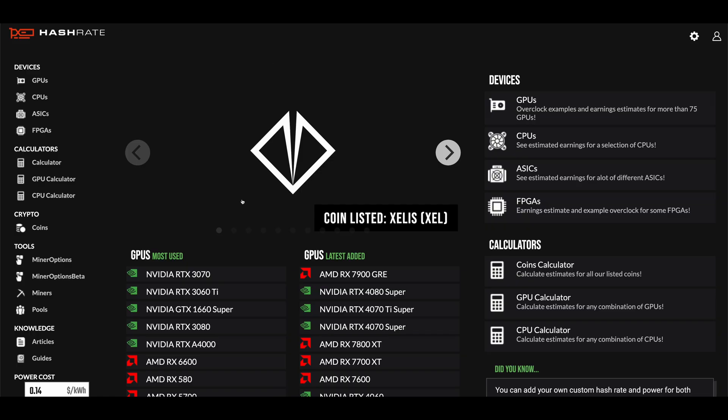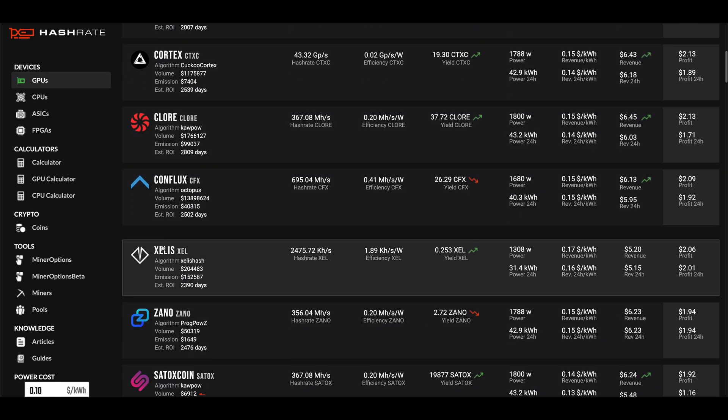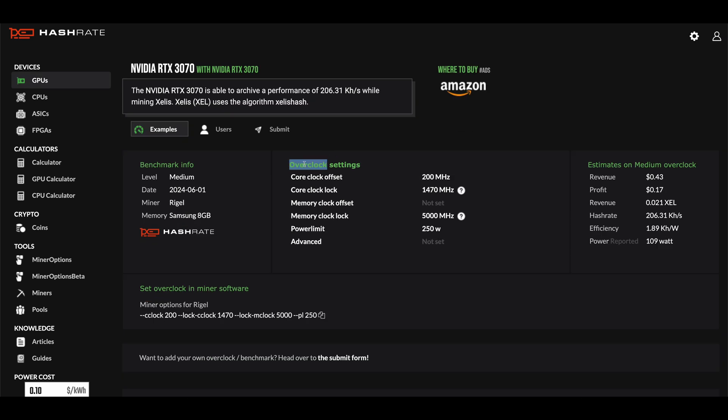To get optimal mining performance you'll need to overclock and undervolt your mining GPUs. You can either copy overclock settings from websites like hashrate.no for a decent result — definitely better than running on stock settings, which I do not recommend — but the best option is always to tweak your overclock settings yourself. I have a full video guide for how to do that for both Nvidia and AMD GPUs, linked in the video description.